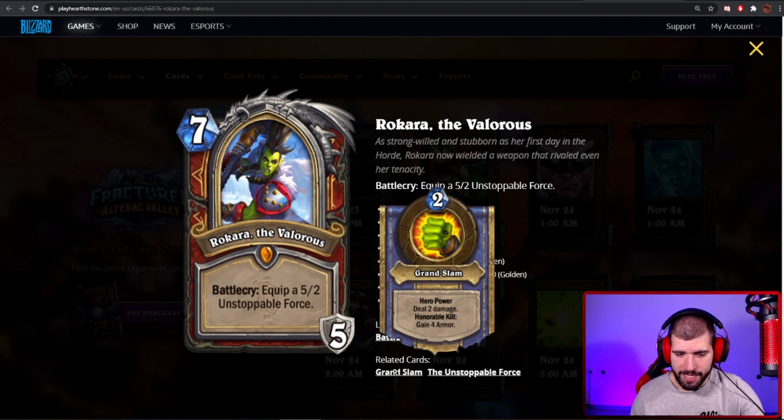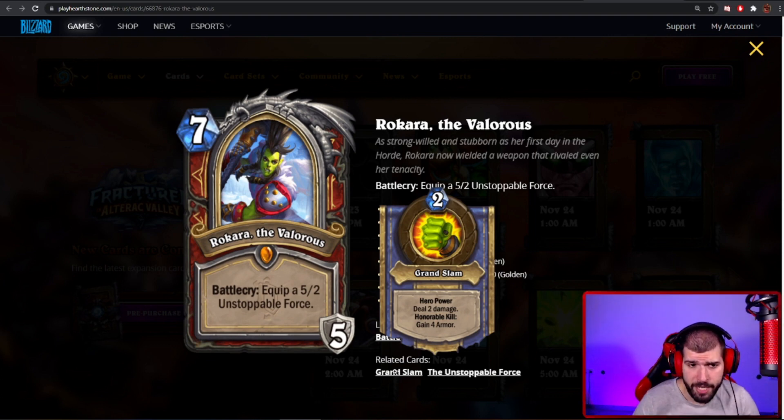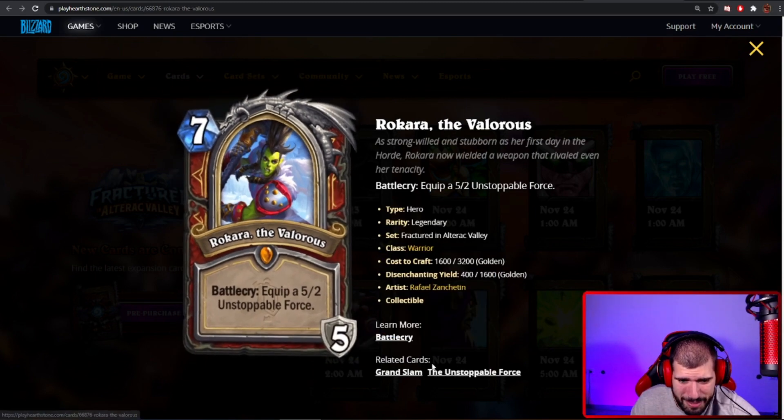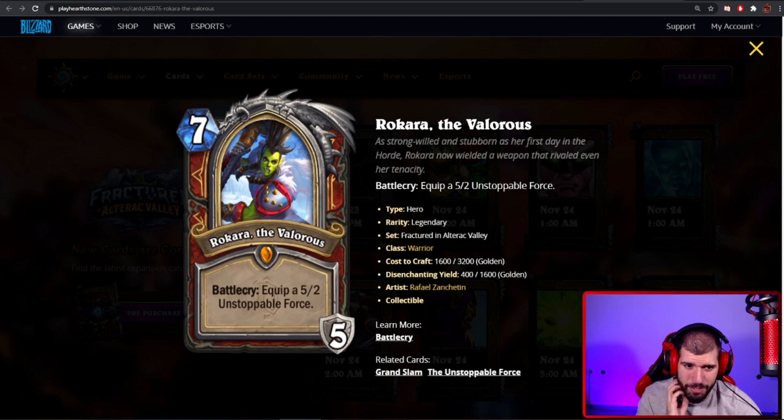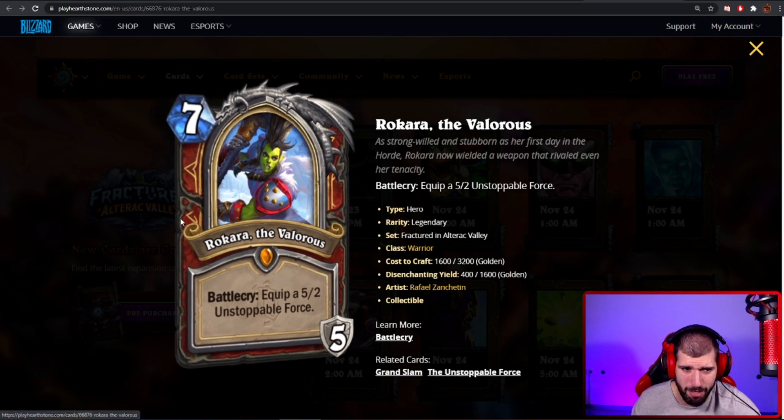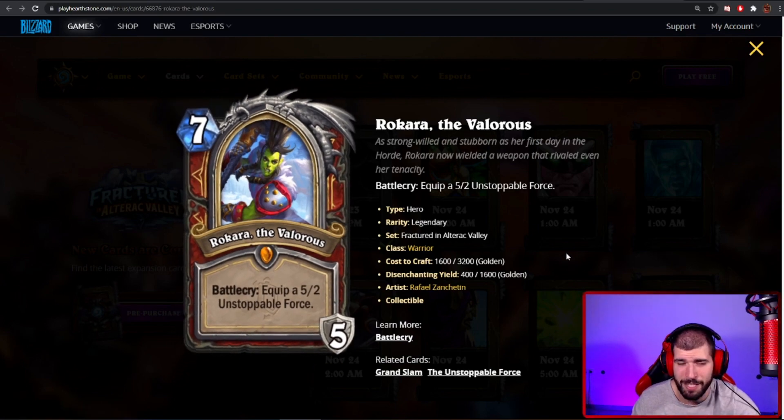For the hero power we have Grand Slam: deal 2 damage, and honorable kill — gain 4 armor. Pretty cool. This might fit a more midrange-style warrior deck. We love changing warrior's hero power into something that actually deals damage. This is basically a better version of the shadow hero power from Priest, because you also have the chance of gaining armor on an honorable kill. I like this card, but I don't think it's as busted as the others. I'm giving it 4 stars for now — might turn out to be 5 star material included in most warrior decks, but compared to everything else revealed, 4 stars is enough.